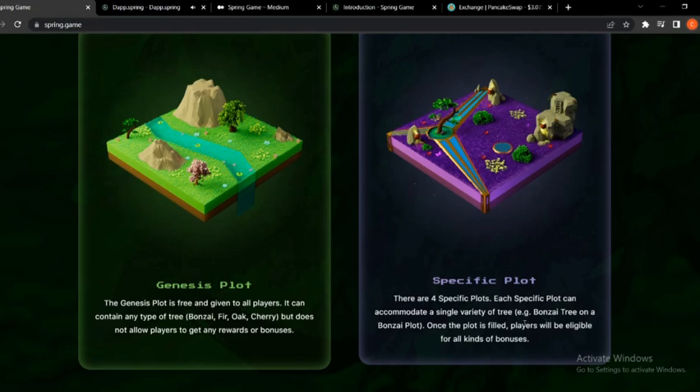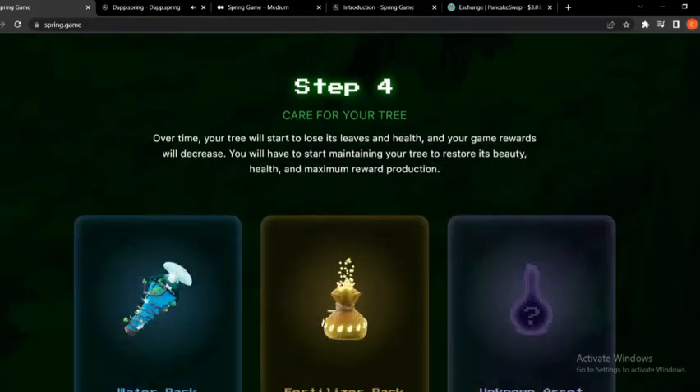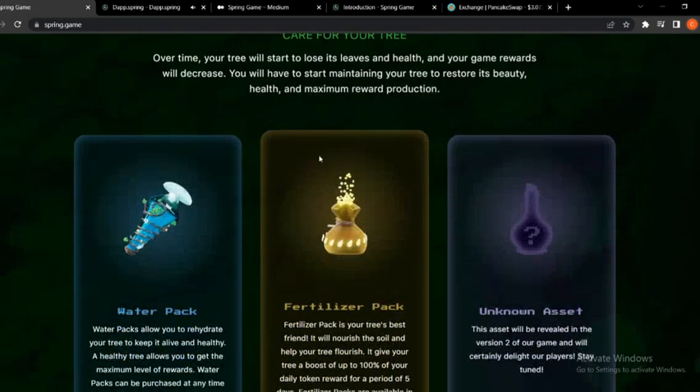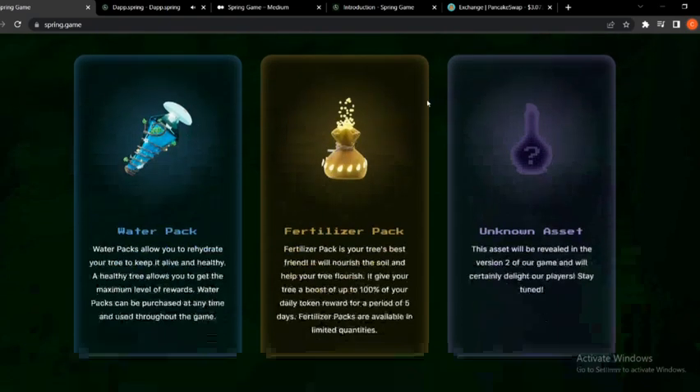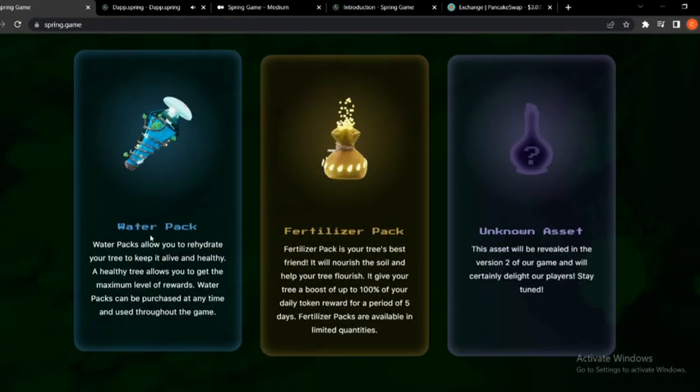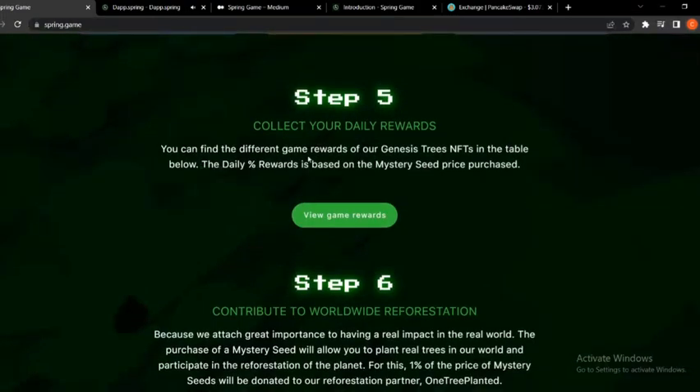Specific plots: there are four specific plots. Each specific plot can accommodate a single variety of tree. Once the plot is filled, players will be eligible for all kinds of bonuses. Step four: care for your tree. Over time your tree will start to lose its leaves and health, and your game rewards will decrease. You will have to start mending your tree to restore its beauty, health, and maximum reward production. They have the Water Pack, Fertilizer Pack, and additional care items.